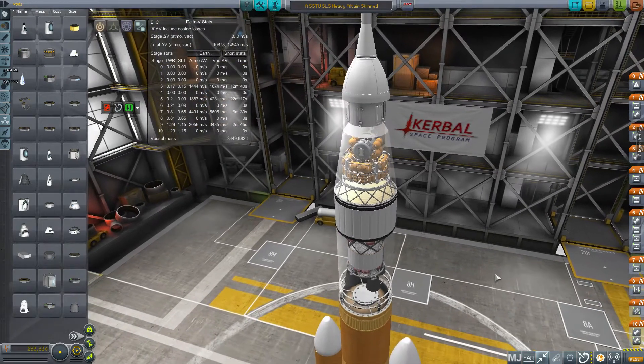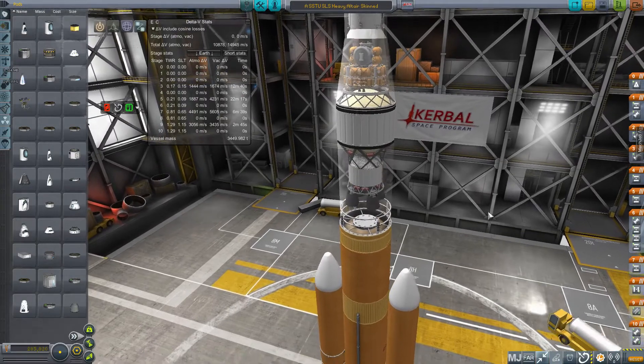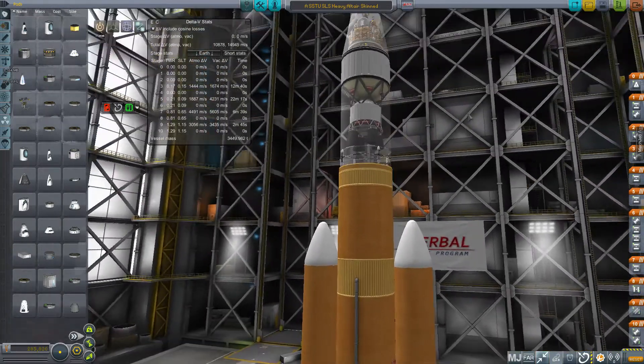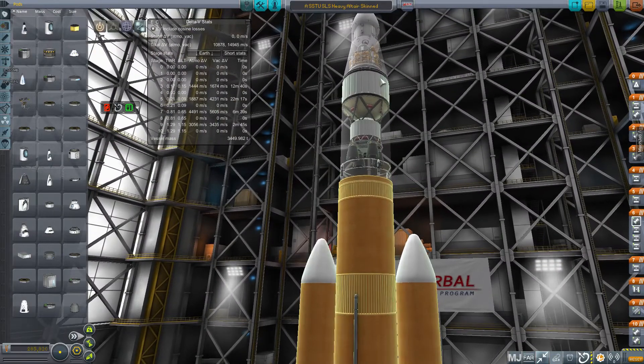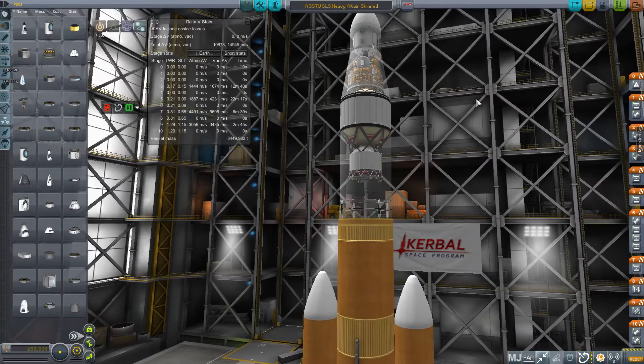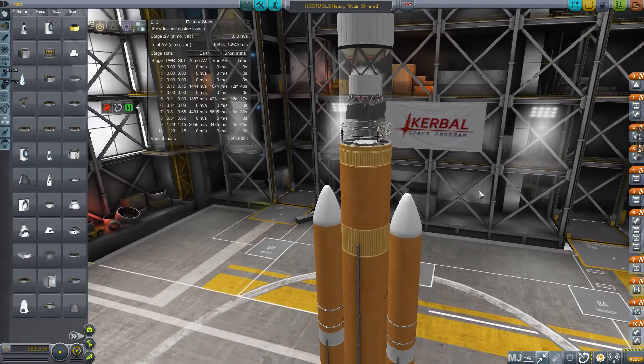This is my SLS, mostly just the Block II, carrying an Altair — about a 45-ton three-man lunar lander and standard SLS Orion payload. That's all built using SSTU.